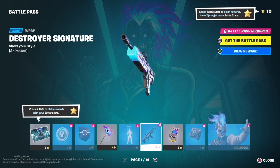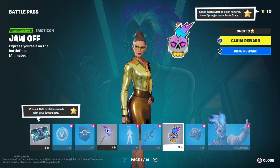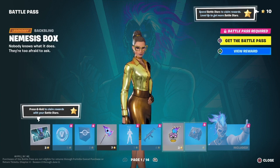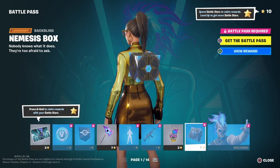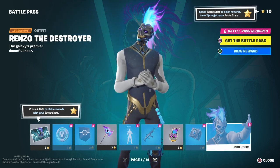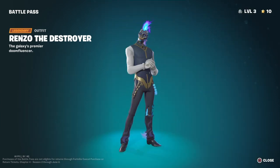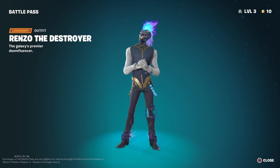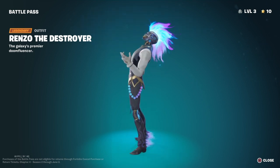Then we've got a nice looking wrap. We've got an emoticon. We've got a glider — no, a backbling. Oh, that looks slick. Then we've got a skin. I'll press V-Rule. That looks a bit like a robot version of Midas. It looks like a robot version of Midas with a mohawk and some colour on it.